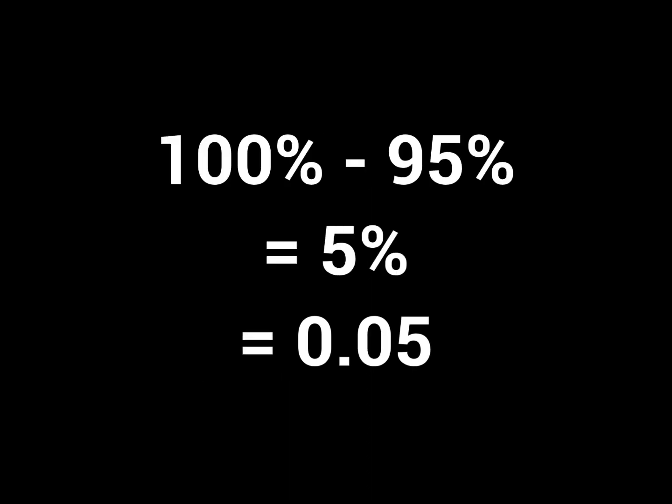For the blood shell, they have 3,200 HP on veteran. The calculation in the denominator shows how much damage they take, which is 5%, or 0.05. 3,200 divided by 0.05 is 64,000. This number is how much physical damage you need to deal to a blood shell in order to take away 3,200 of its hit points.